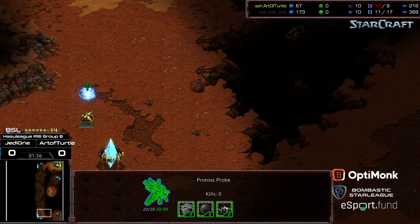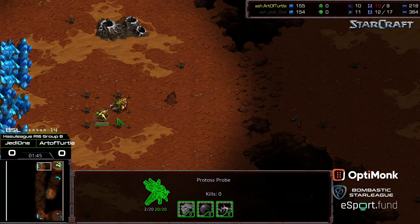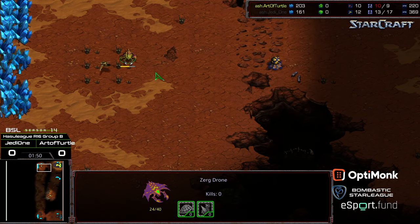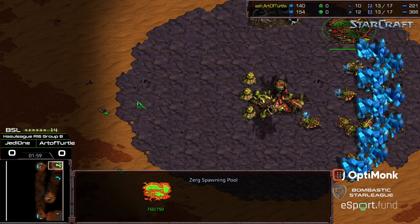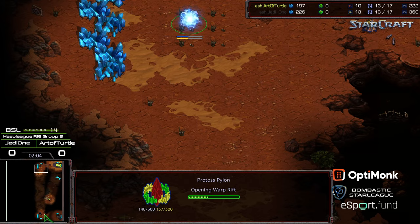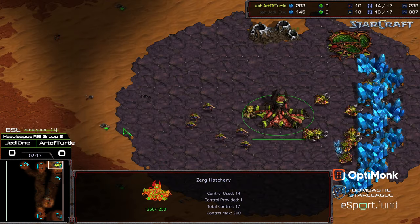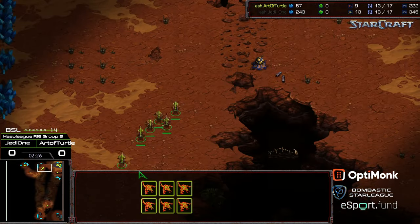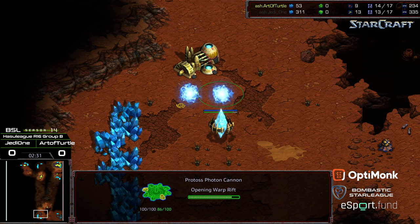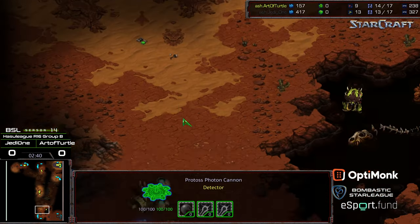Let's see if Jade One goes forge — yes — and he's going to need to get those two cannons down ASAP. Might even want to create some disruption in the meantime. A probe blockade helps; there's already some base damage taken. Art of Turtle wandering as though he wants to put a hatchery down, trying to re-engage, but he doesn't have the minerals for it. Six zerglings in production, no gas yet. Jade One needs a second cannon — there's the second cannon now. Very risky overall. Looks like eight zerglings careening toward the front door.